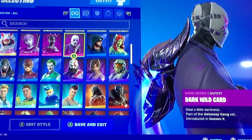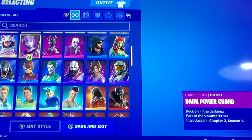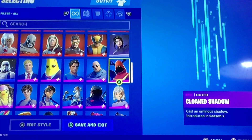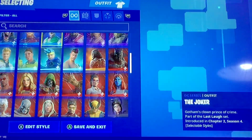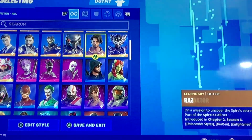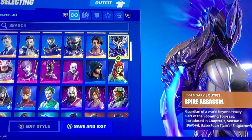Dark series: Dark Red Card, Dark Red Knight, and the Dark Power Chord. But if you go down here we've got him — he's also part of the Dark Jungle. We've got V from the Crow Pack. Spire Assassin.